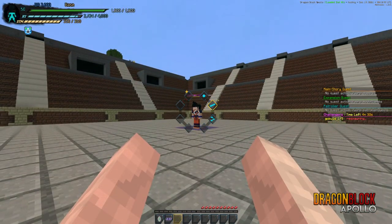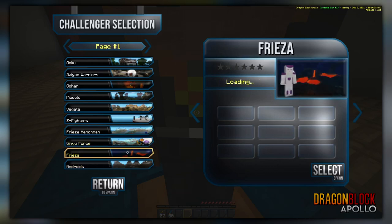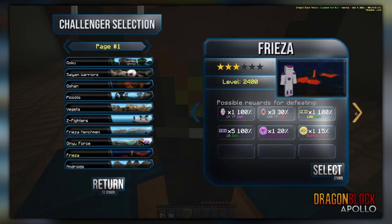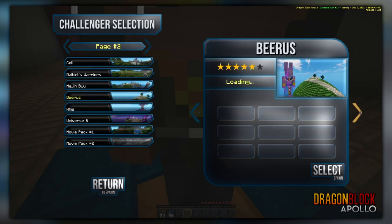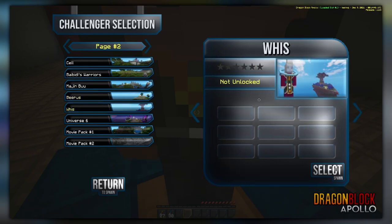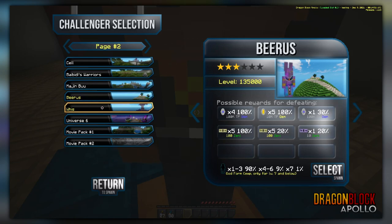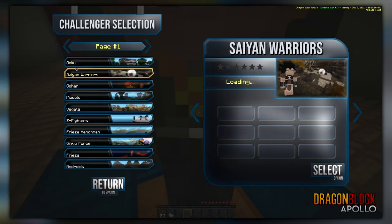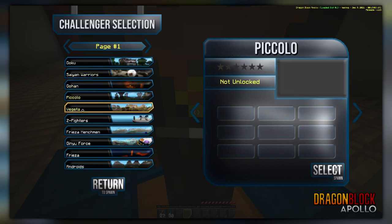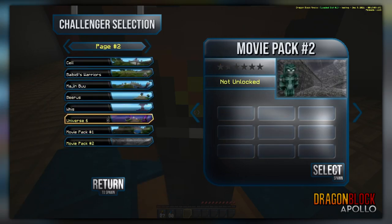To get right into it, we have the new challenger selection screen, which should be on screen right now. It allows the player to cycle through pages of all the challengers. Each challenger will have little arrows you can click to go to different stars. If you don't have a challenger unlocked, you can't view the drops. It sends the server a request for the data; the server will send it back, or not, if you don't have it unlocked — a simple packet structure that makes it pretty efficient from a performance standpoint.